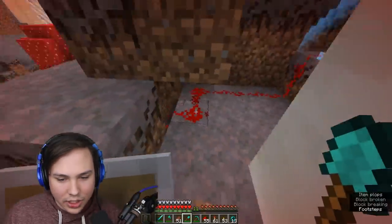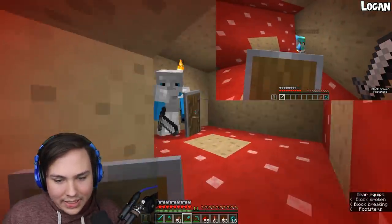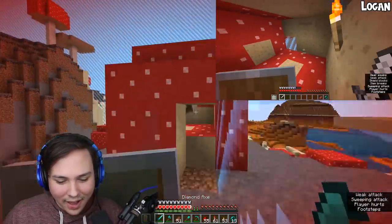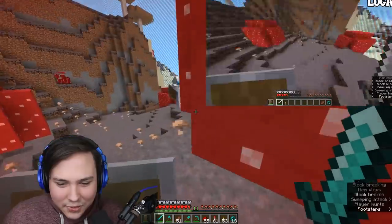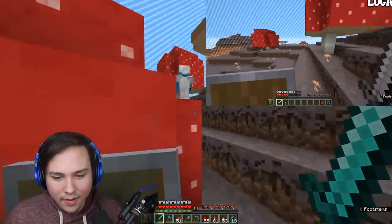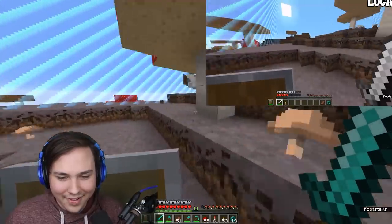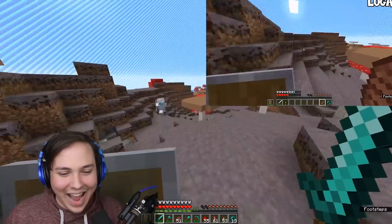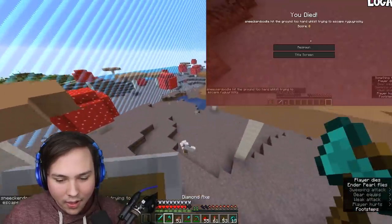Oh my god, did I just genuinely find someone? I found a smart one - get out of here Ryan! How did you find me? He's running, we're going for him! I'll tell you where Lucas is - I'll sell him out! You're dying either way, dude. You're not even near me... and he killed himself with an ender pearl!